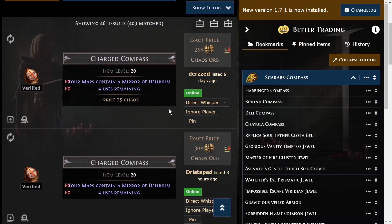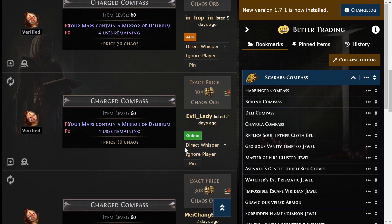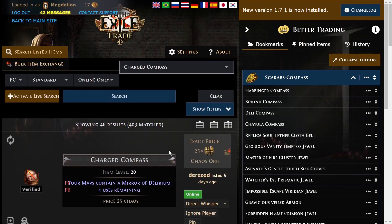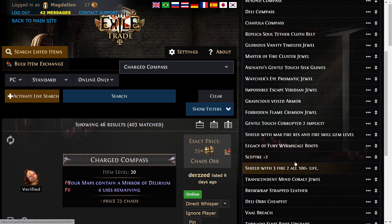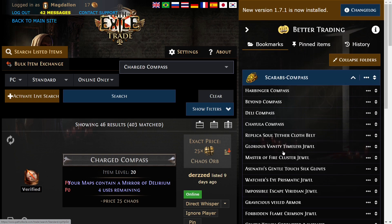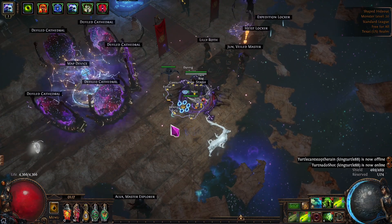For example, if I want a delirium compass — oh, it does work, good — you just click it and it brings it up. A lot of this stuff you can buy in bulk on TFT, but if you're using the trade website for really specific items — I've got a plus-two plus-two scepter here, shields with certain mods, early-league tornado shot bow upgrades, stuff like that — this is a really handy tool. It's just a Chrome extension, so you just search 'Better Trading add-on' in Google and you'll find it really easily.